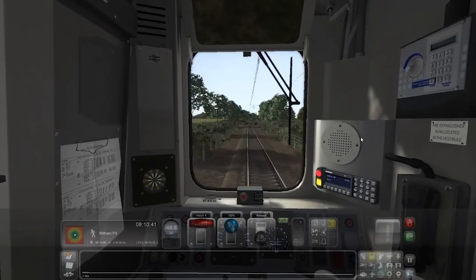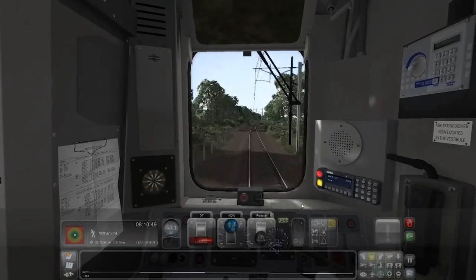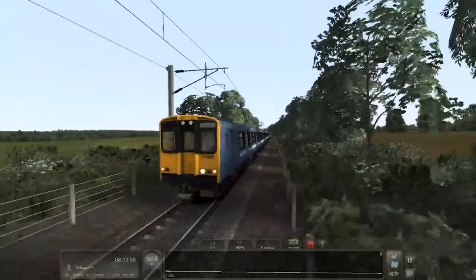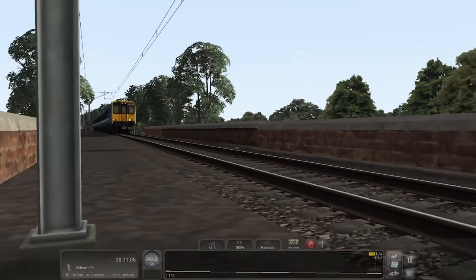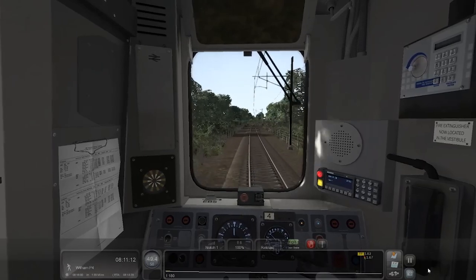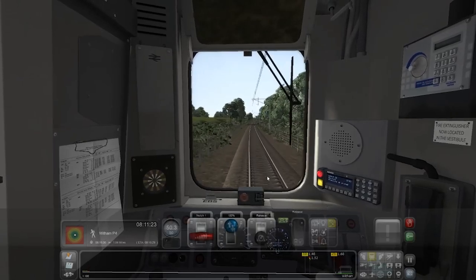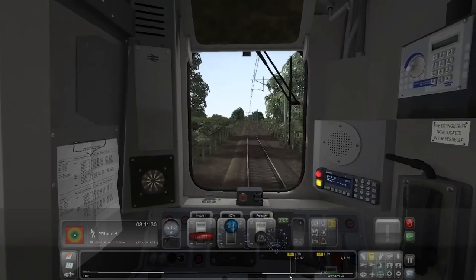Just along a single track line — I feel like this speed limit could be faster than 50. A 50 feels slow to me. Maybe I'm just used to high speed lines; I've been doing too many high speed lines. It's probably just a safety feature because it's a single track line. Now approaching Witham, 1.6 miles away, but we have this horrible slow 10 miles per hour speed limit going around the curve, so we'll definitely need to slow down for that bit.